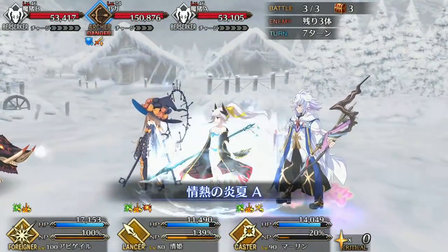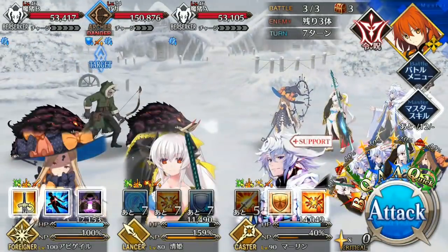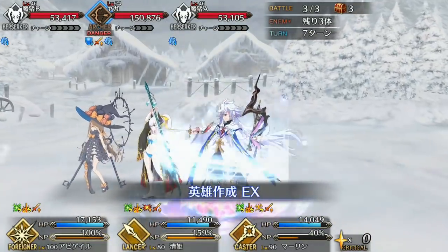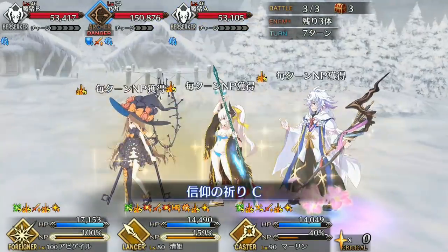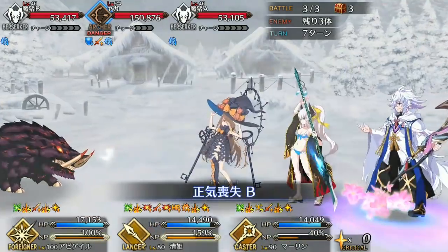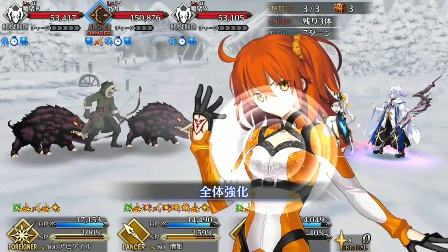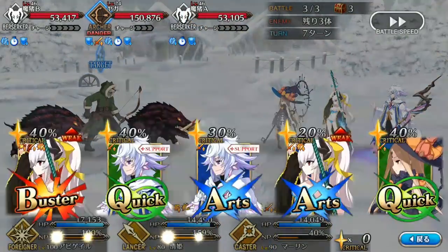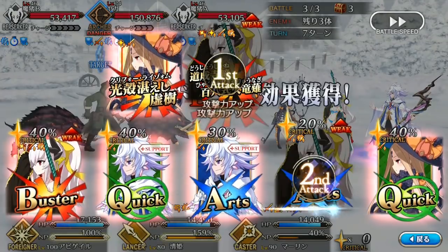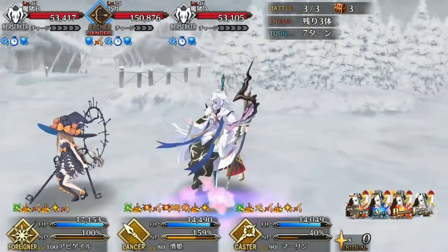Unfortunately, where it falls apart for Kiyohime is anything outside of boss killing. She has some utility with defense down and crit down, but her star generation isn't anything to write home about. She also lacks any defensive skills, and considering that one of her own skills buffs the enemy's attack, she can often be her own undoing. Her gameplay style is also fairly simplistic — because of that she lacks versatility, and you'll primarily only want to use her on a full offensive Buster team or as your main damage dealer in a balanced team with good defensive support.